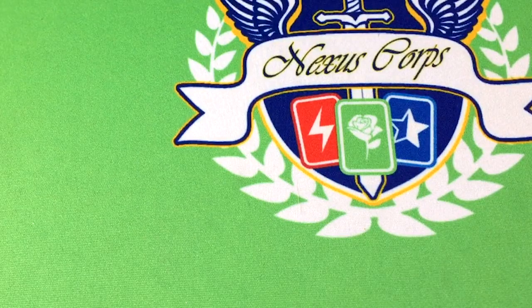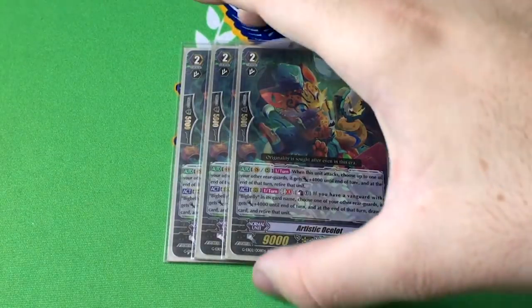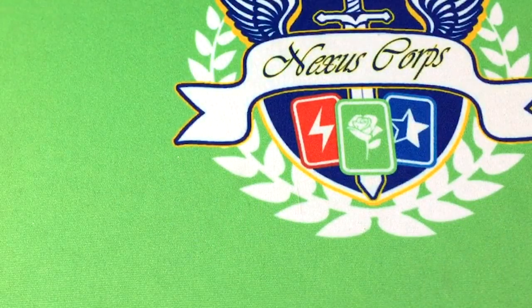Three copies of one of the new cards, Artistic Ocelot — it looks like Babu from Archer escaped into Vanguard. Once per turn on Vanguard or rear when he attacks, you choose up to one of your other rearguards, it gets plus 4k and dies at the end. And then also, once per turn GB1, you can counterblast one if you have a Big Belly Vanguard, choose one of your other rearguards, it gets plus 4k, and at the end of the turn draw and retire. This is Binoculus Tiger combined with another dope and life insurance. This is useful both early game and late game now, which is very, very nice. Running Binoculus Tiger before was really clunky late game — this you can just put it down, counterblast, get a dope on something, attack, and get another. Very good. I don't know why they made him triple R — feels more like a double R, but maybe it's because Binoculus was a triple R originally.